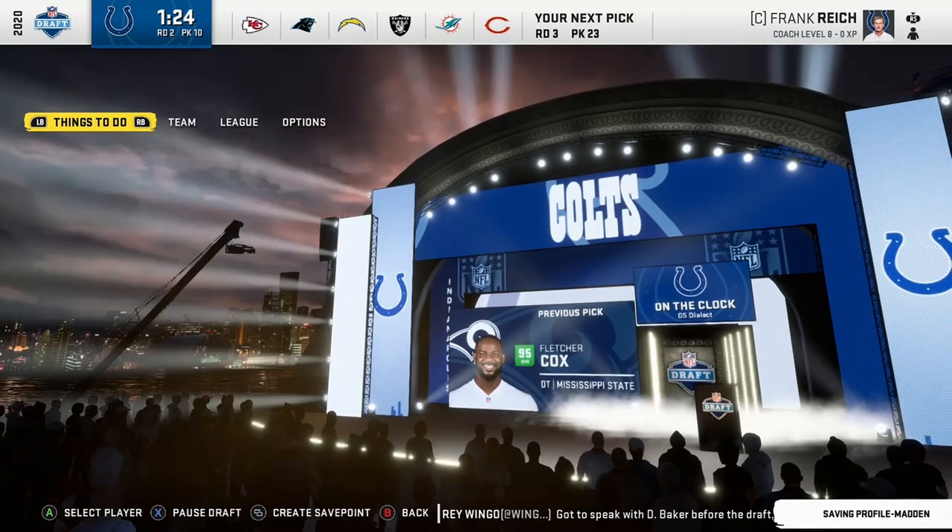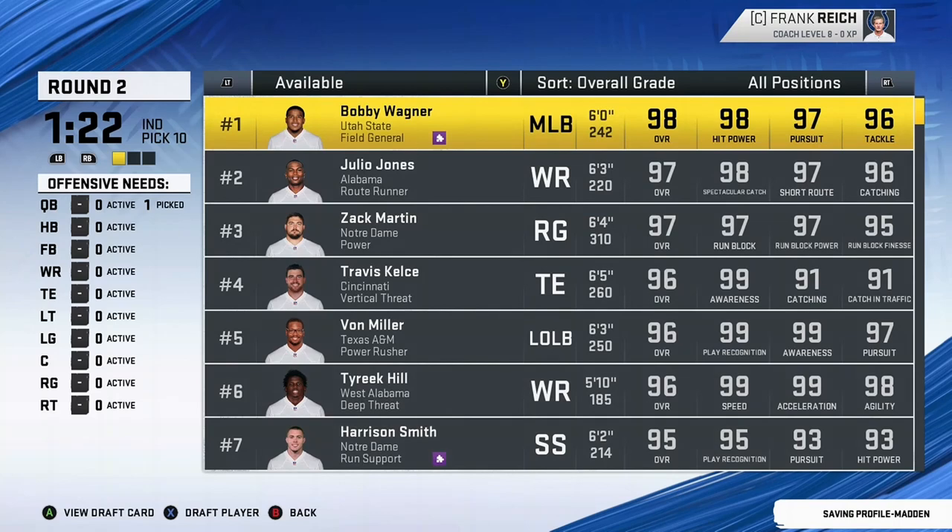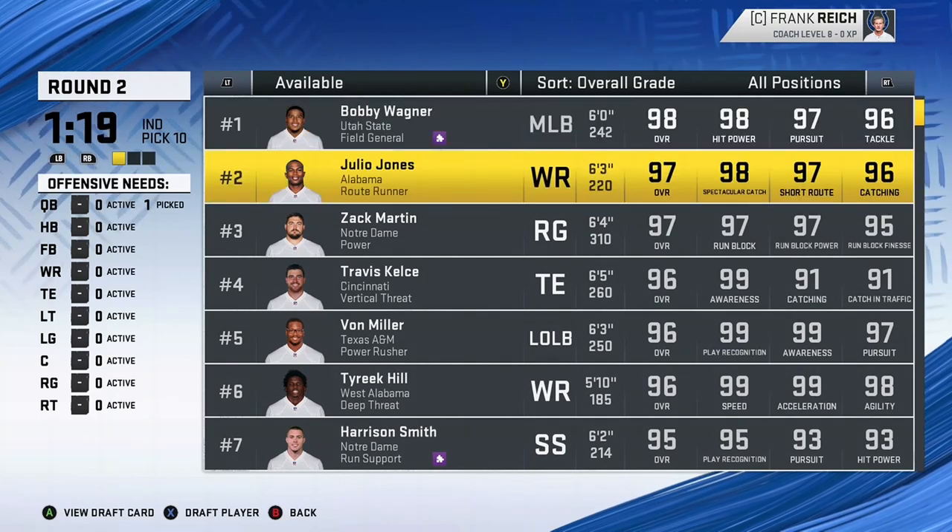Now in round two, now that we got our quarterback, let's go ahead and get him some weapons. I like Bobby Wagner there, but since we're doing an offensive draft, I'd like to go with a wide receiver.